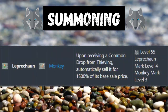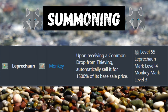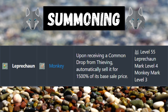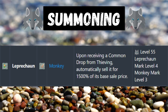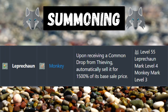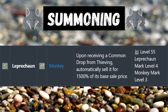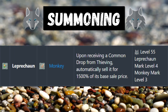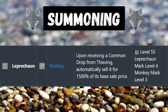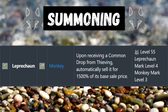The first synergy is leprechaun plus monkey: upon thieving a common drop, automatically sell it for 1,500% of its base sale price. I haven't used any of these synergies yet at level 106 thieving, and now that I know about them I really want to try them. This synergy requires level 55 summoning, leprechaun level mark 4, and monkey level 3.